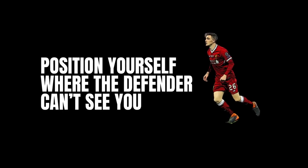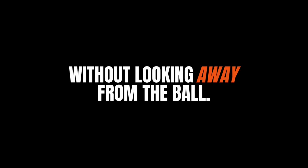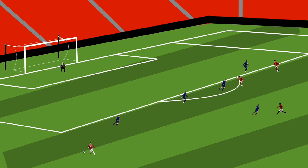So as the attacking player, you want to take advantage of the situation. Position yourself in a place away from the defender where the defender can't look at you without looking away from the ball. And this is where the blindside run comes in.